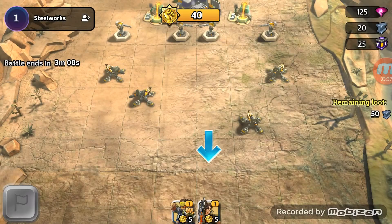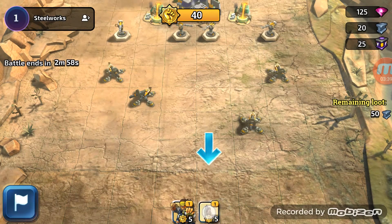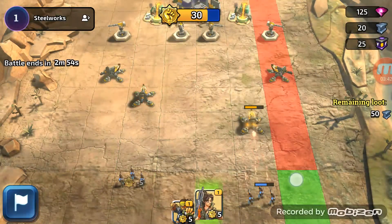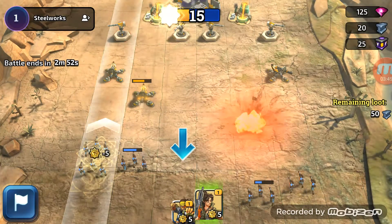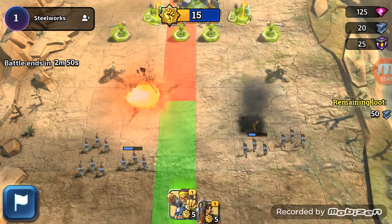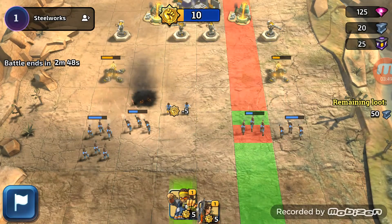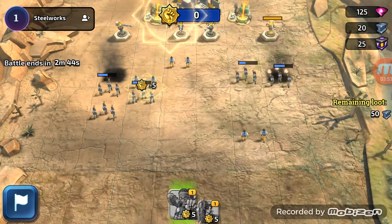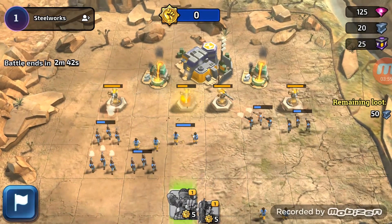Let's see if it lets us figure out strategy ourselves. I guess not - one there, one there, one there. Guessing two groups there. We've got these units as well, and again it's saying deploy there. I'm guessing the further you go, the higher up you can deploy.